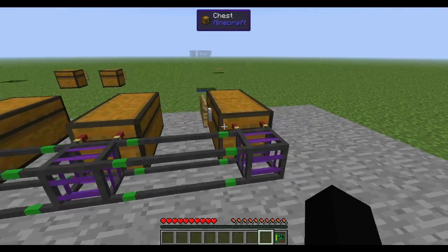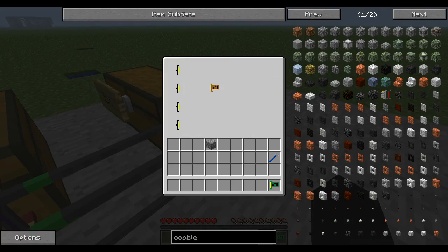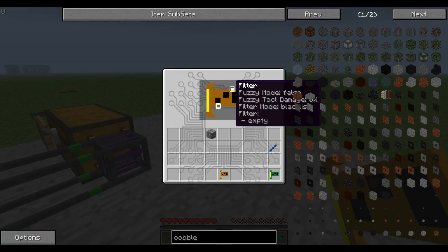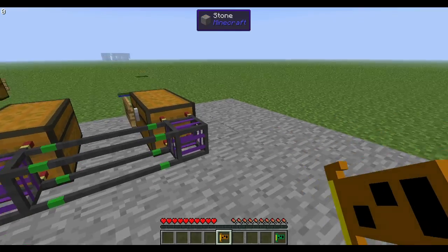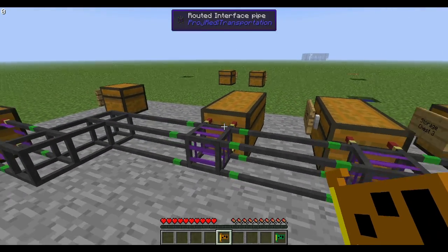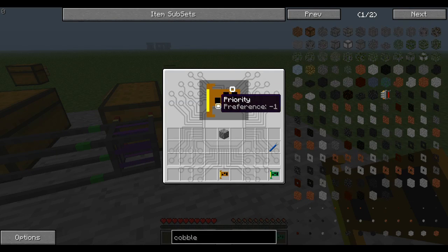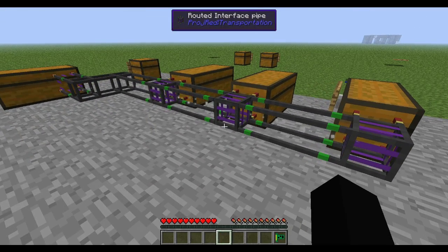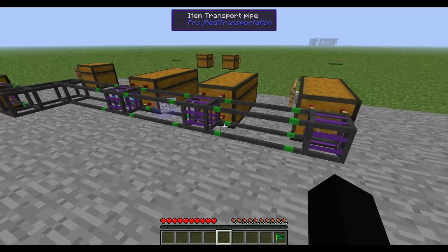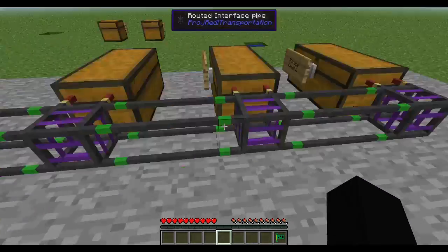Let's say you only want cobble to go to storage chest 3. We grab a cobble and whitelist it on that responder chip — so now only cobble will go into this chest. But since the closer chest also accepts cobble, the cobble will still go there because this chest is further away. To fix that, change the priority to 0 or 1 — something higher than the other ones. Now suddenly you see the particles doing a little differently and the cobble comes all the way to the back. That'll happen until this chest is completely full, and then it'll go back to the first available chest that will accept it.